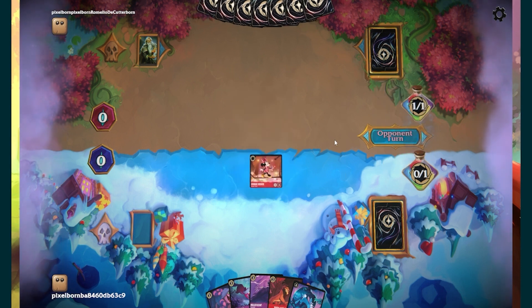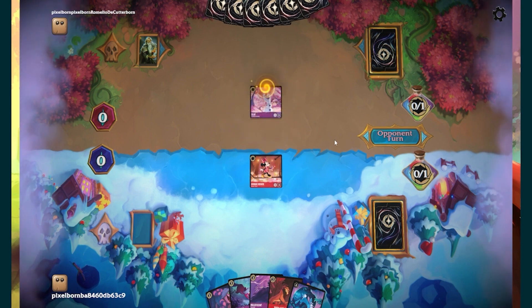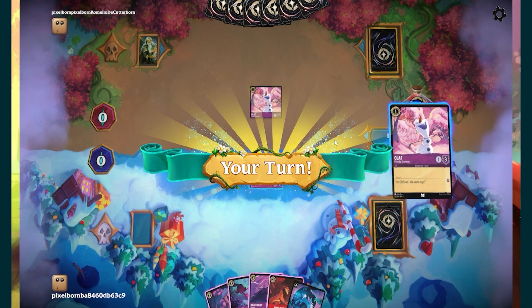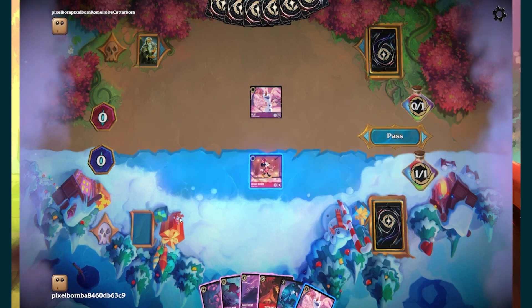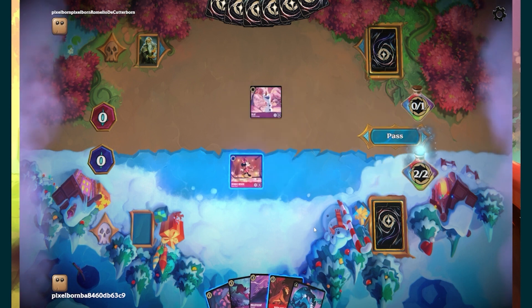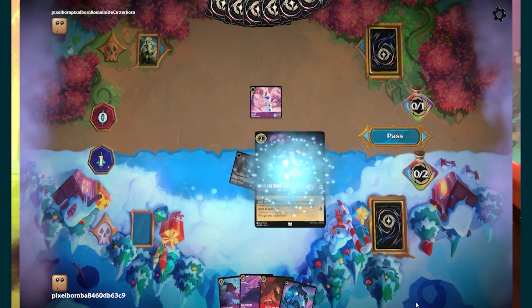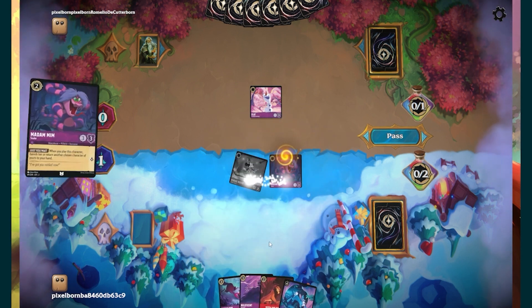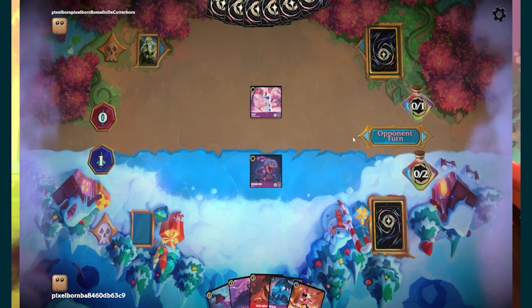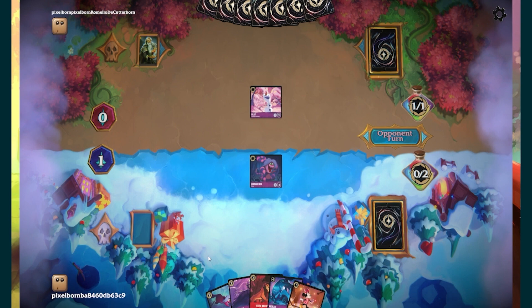All right, there's a possibility we're playing a mirror match — and yeah, we're strongly playing a mirror match. Okay, so we're playing the mirror. Let's put that away. I think what I'll do is quest here, bring out the snake to bounce the mini and pass, just so we have our one drop in case we need it.